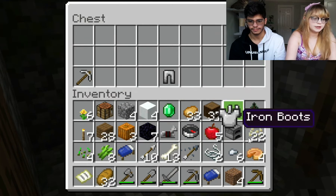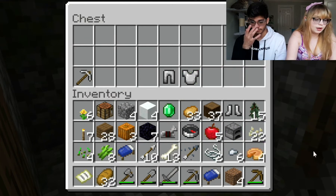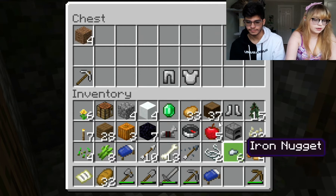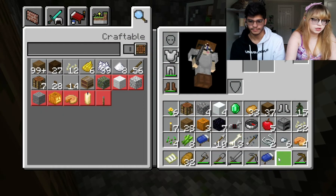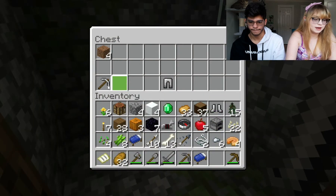There is an iron chest plate and stuff, so I'm going to go ahead and take that. Let me see, what am I not already wearing? Okay, I can wear the chest plate. I can get iron pants because I already have some.